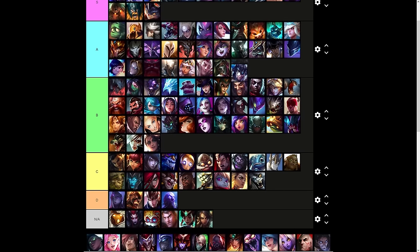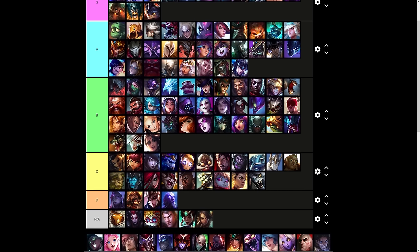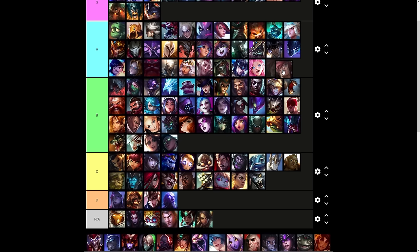Sejuani's ultimate is A tier — it's a long-range lockdown, slightly more consistent than Leona but not as good as Nautilus. It also has an AoE effect. Senna's Dawning Shadow is B tier. Seraphine's Encore is A tier. Sett is B tier — it's a very situational ultimate.